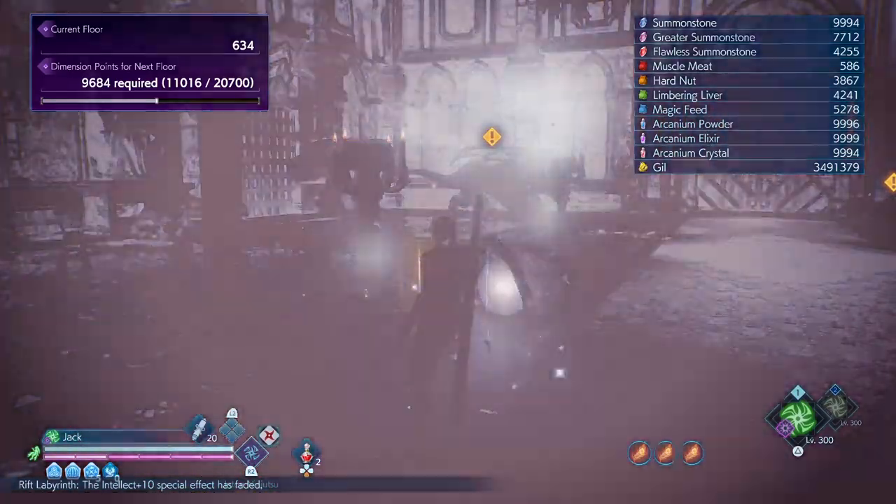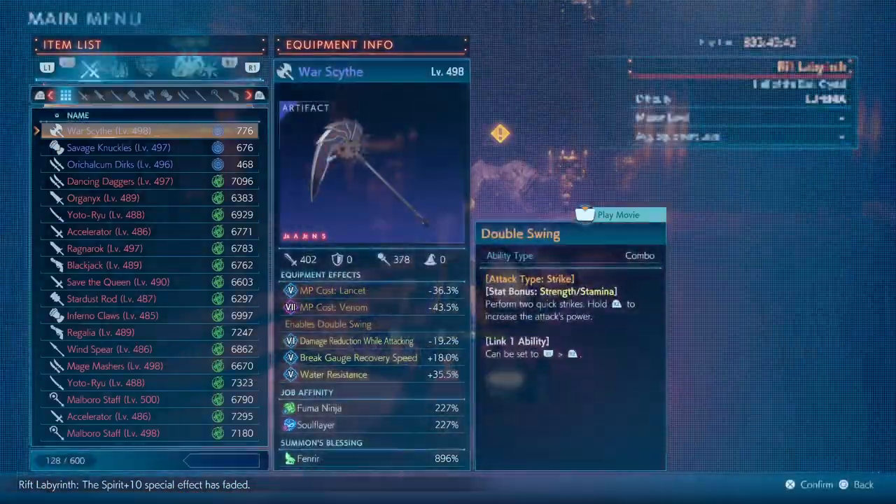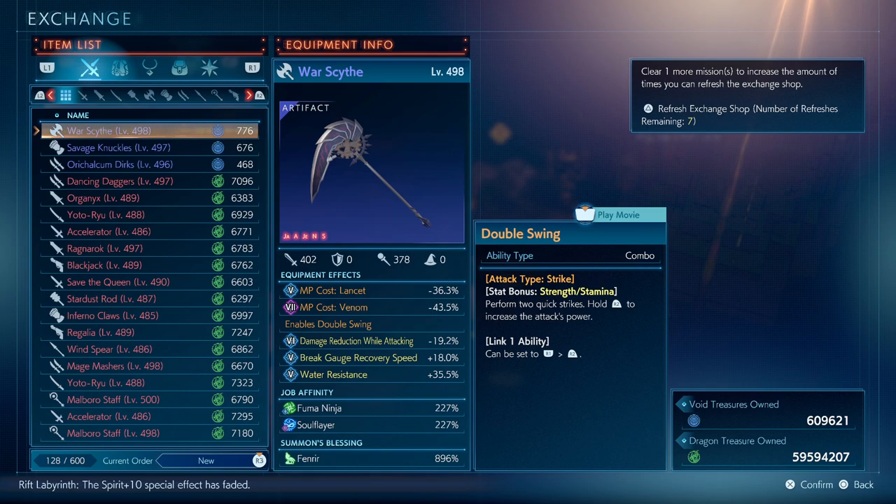One last thing about the Summon Blessing is that you can actually get it from the Bahamut Shop. For this, you don't need Acranium but you need Void Treasure to spend. And once you spend the required amount, you can use it right away — you don't need to go to the Smitty to identify it because it's already identified.